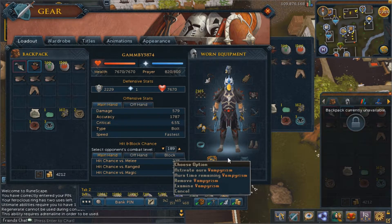As for your auras, if you're just going to do standard I recommend taking vampirism, just so you can heal a little more.